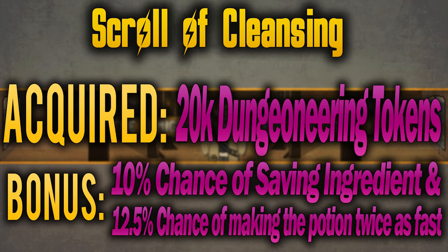The second useful item is the Scroll of Cleansing, which requires 20,000 Dungeoneering tokens to buy. This has a 10% chance to save an ingredient when adding a herb to the potion and a 12% chance to make the potion twice as fast.